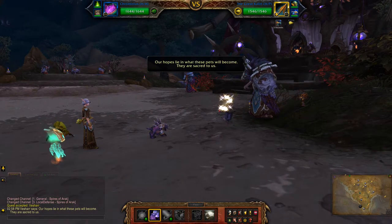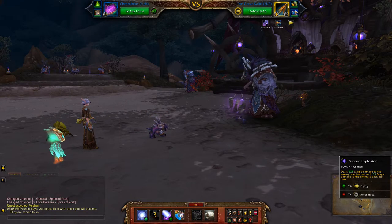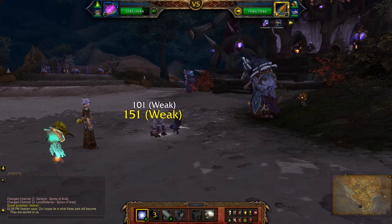So starting off with Hal, and then you're going to use arcane explosion until the first pet's dead.